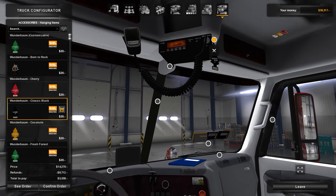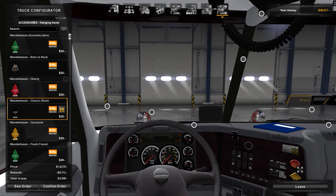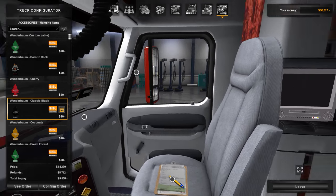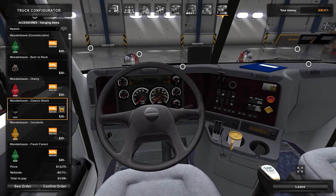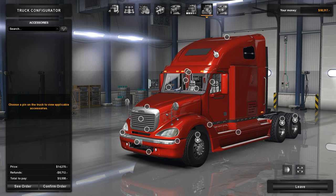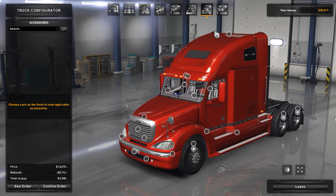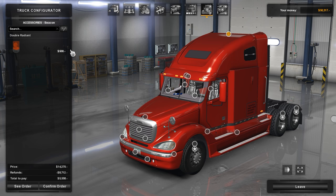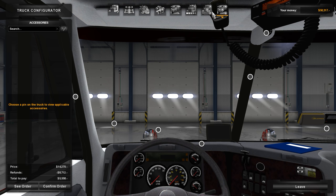Let's put a classic black up there — that'd be cool, that'll work for me. It's a pretty basic looking interior, a lot like the Freightliner Century actually. On the top part you have radiance lights if you want them. Other than that, that's pretty much it — there's nothing different you can do in the interior, that's all the same.